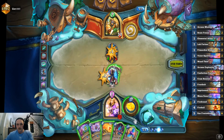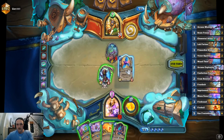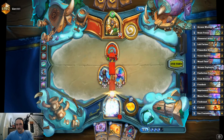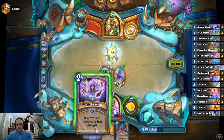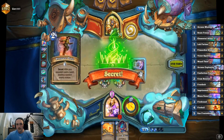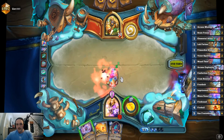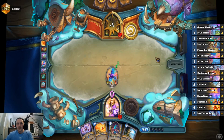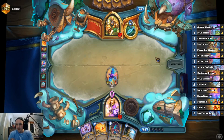Best case scenario this is a Freezing Trap. It looks that way, so let's draw — actually play this first. We have to kill this. That's why we waited till the second turn — because of Pressure Plates. Then we hit face with a ping. I don't think we're in a stabilized position yet, but I think we're in a better position.